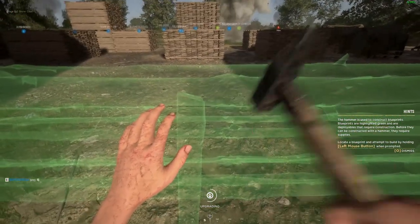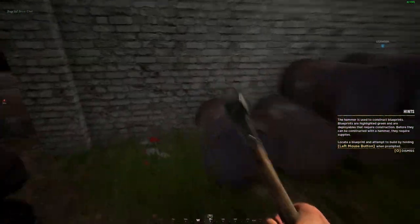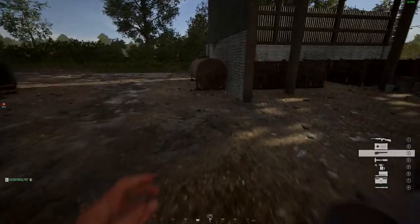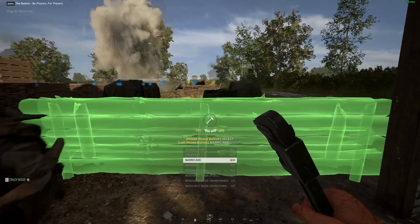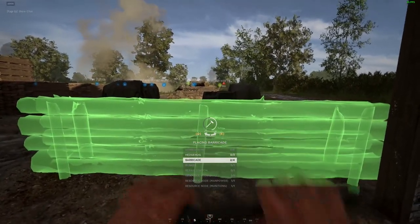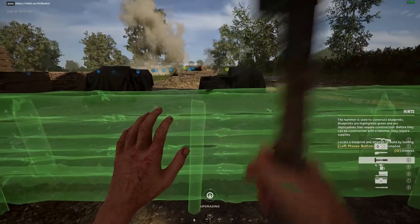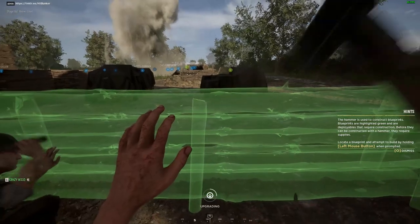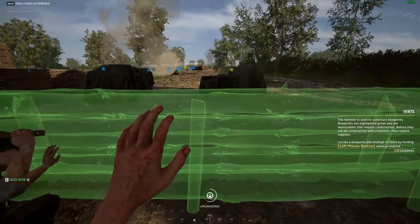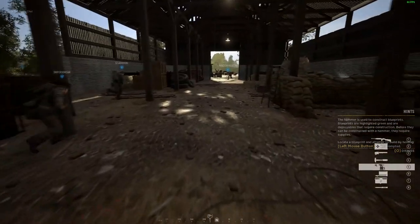Building defenses kind of speaks for itself — if you want to really enforce a location, the barricades and bunkers provide very good cover for your team, and hedgehogs, Belgian gates, and barbed wire will disable enemy vehicles and or infantry from coming close. When it comes to building a repair station, it is very useful to build it in a strategic location so vehicles don't have to go all the way back to HQ to repair. A engineer or some of the tank crew can repair a vehicle manually but that process is a lot slower. Just remember, each time the repair station is used you actually gain XP, apart from the building reward you already get.